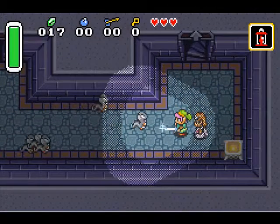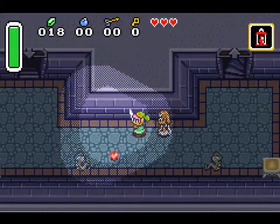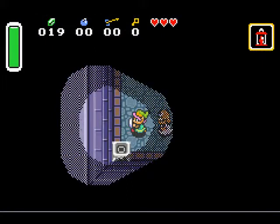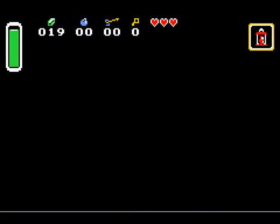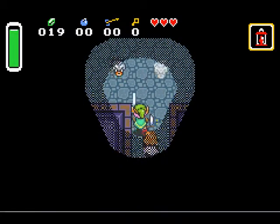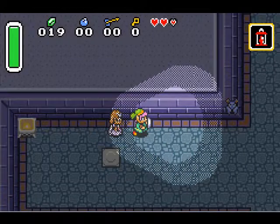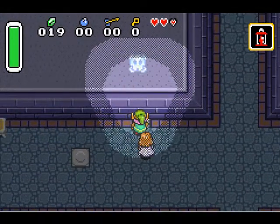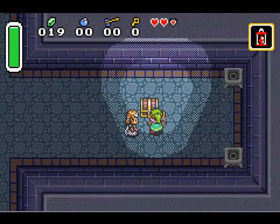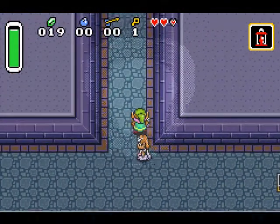I've been through this area plenty of times, so I won't need to light all the sources, but I'll go ahead and light them up for you. This room has a bunch of snakes in it — I'd make an Indiana Jones reference, but I can't really do the voice. Snakes. They're actually called ropes in the Zelda series, but I call them snakes. There's two snakes at the end of this hallway. That's Keese in the Zelda series.